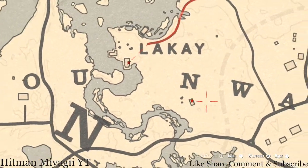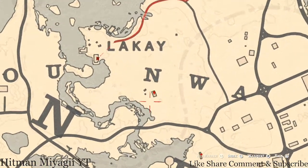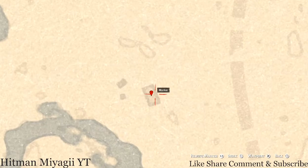At this next marker, underneath the N in NWA on the map, you will get another lost jewelry. This item is not randomized — it is a Durant Pearl Bracelet, and it's on top of the fireplace mantle.